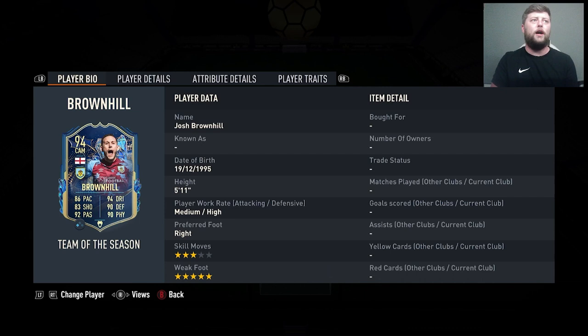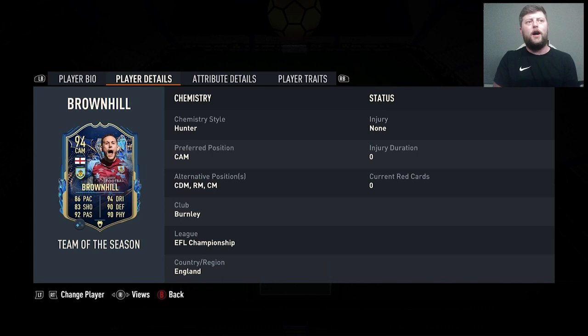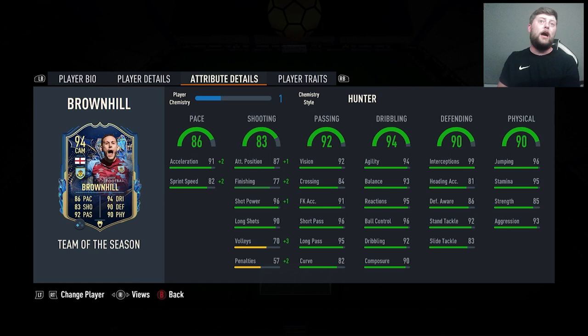There is also another CAM in the EFL that most definitely rivals Brownhill in terms of the 94 CAM spot — 5'11", medium-high, and that is Akpom, also CDM, right mid, and center mid. Stat-wise we're looking pretty good: 86 pace, 83 shooting, 92 passing, 94 dribbling, 90 defending and 90 physical. He looks very much on the defensive side of things, but a Hunter sorts that out: 94 pace, 88 shooting — he's got it all. Great composure, agility, balance, interceptions — he looks a very versatile card.